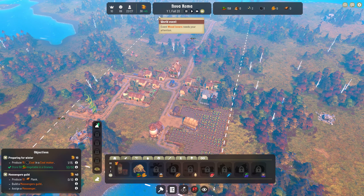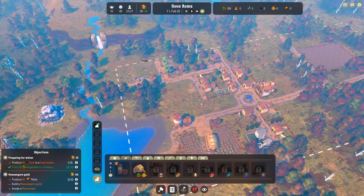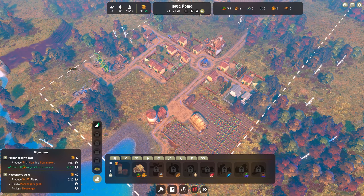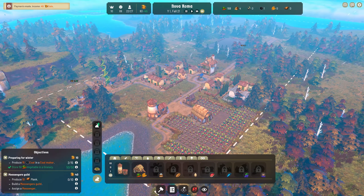We'll unpause now and have a look at the world event. Wood lovers - we have a popular saying: a club saying you can never have too much wood. You can help provide us with some more - 70 wood. I don't have the resources, I'm not going to accept this right now. I'm building too much stuff. So that's a no from me, sorry.